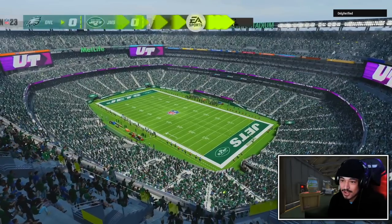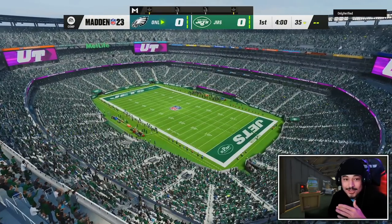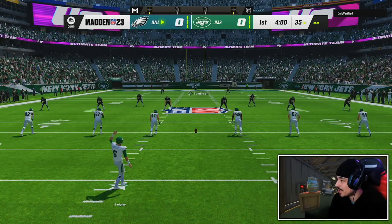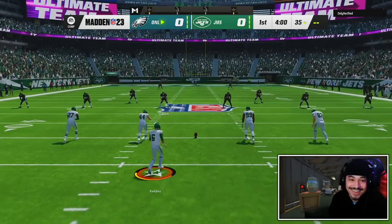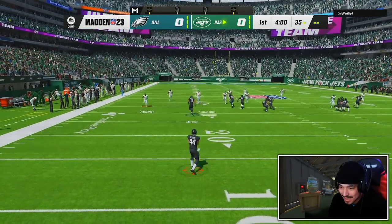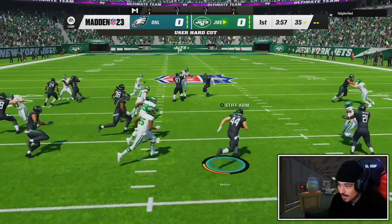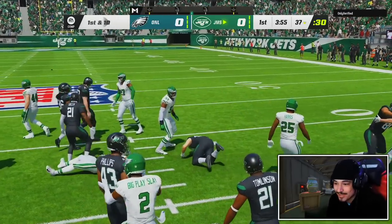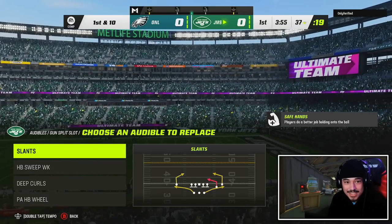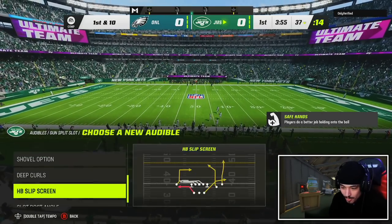We're starting off on offense and the community is going crazy for this card. It's probably a bit of an overreaction but it's pretty wild that Mark Brunell really just has Slinger 1. Belor does not want to see Brunell on the field. It's also crazy that on a theme team he's as fast as Steve Young.